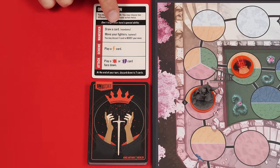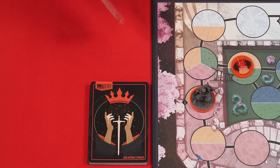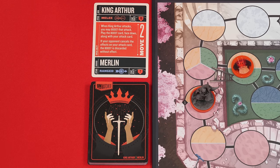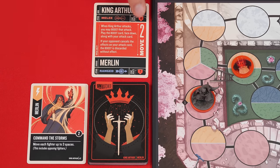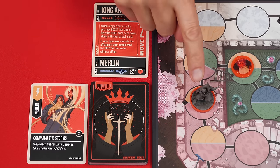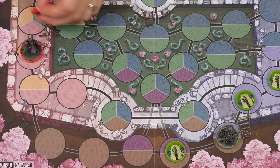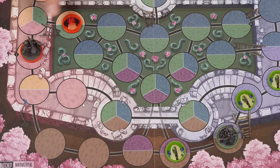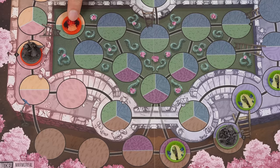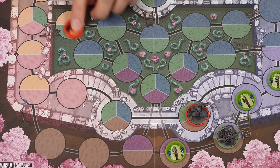Going back to the maneuver action — after you draw one card, you may move any number of your fighters, and each can go up to a total number of spaces equal to or less than your move value, printed on your character card. You also have the option of boosting your movement by discarding a single card from your hand and adding its boost value to your normal movement. When you move, you must always go from one space to an adjacent one. You can move through friendly fighters but not enemies, and you must end your move on an empty space. You must finish moving one fighter before starting another, and you don't have to move all fighters the same number of spaces.